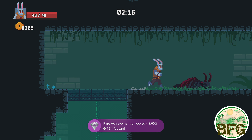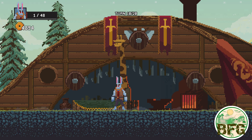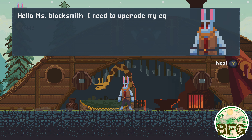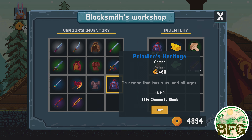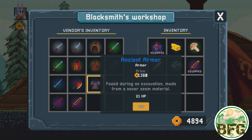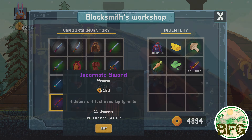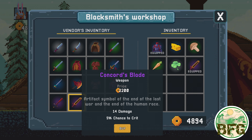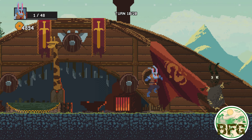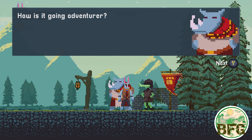Speaking of bacon, Rift Adventure gives you a choice as to where to spend your hard-earned cheddar. The game has a sub-narrative to the storyline about consumer choice: you can be selfish and buy your health items, weapons, and armor upgrades from the shady black market dealer at a cost savings.